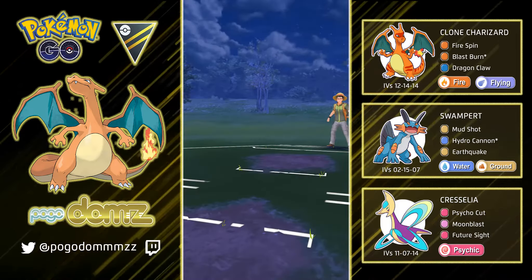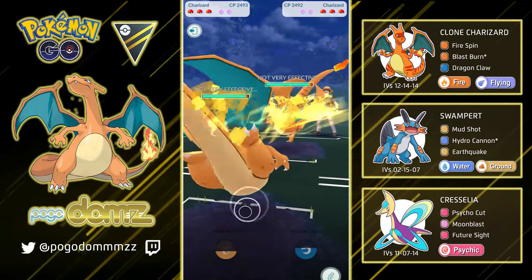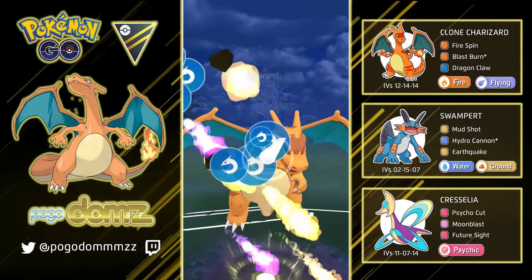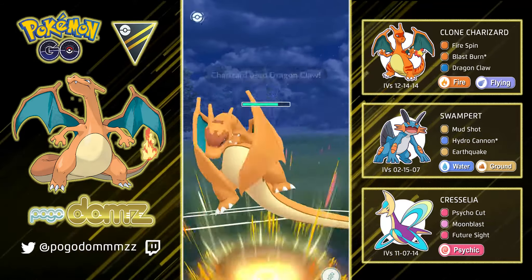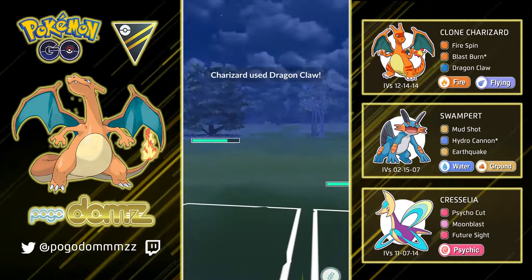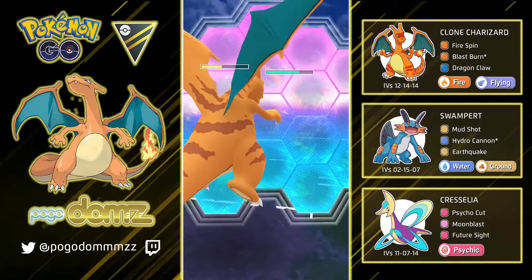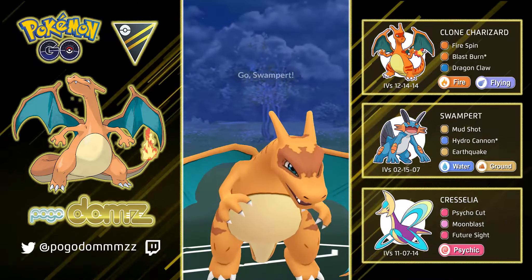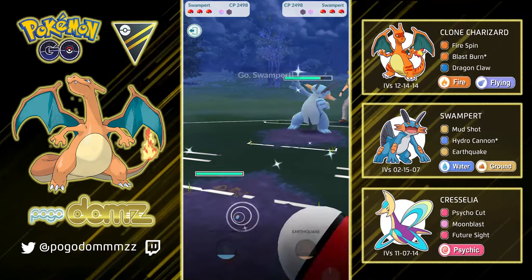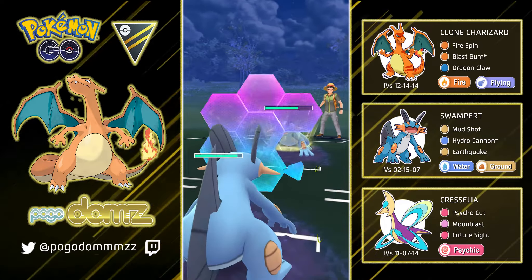Moving on to our next battle — we have Charizard vs. Charizard. This is a mirror match I typically like to stay away with, but because our Charizard has the higher attack, we do win that CMP tie. Going with Dragon Claw to see if they're going to go with a bait shield — and they do. But funny enough, I didn't know they actually had it, so I let go of my shield here. They used their shield, so I'm going to go with another Dragon Claw. I went with a shield and they switched into a Swampert, which was smart on their part. I went with a Dragon Claw and chipped a little bit of damage, then switched into my Swampert.